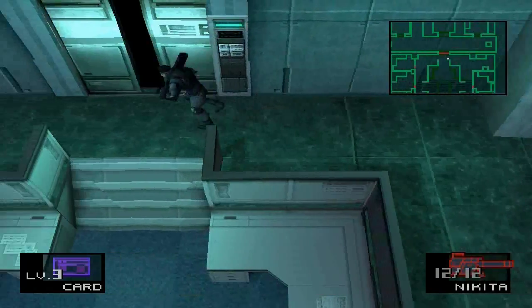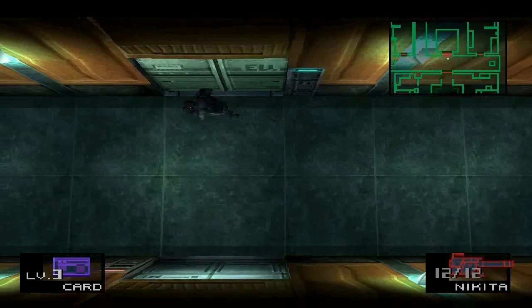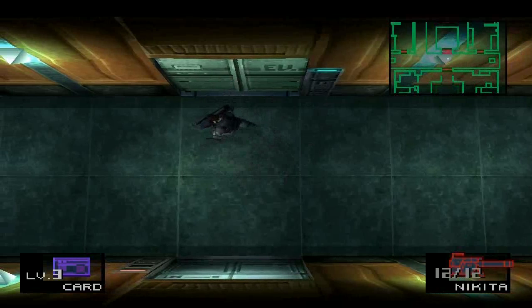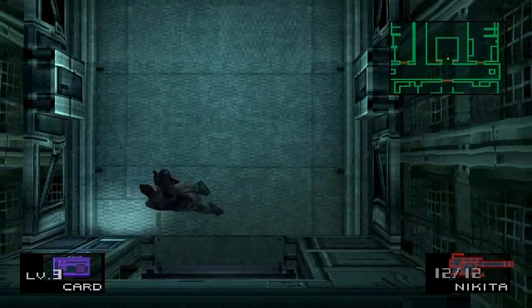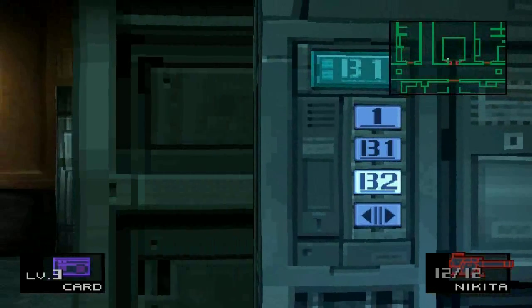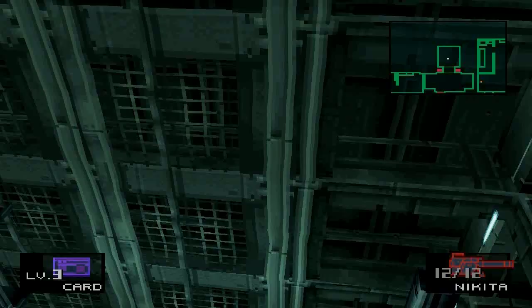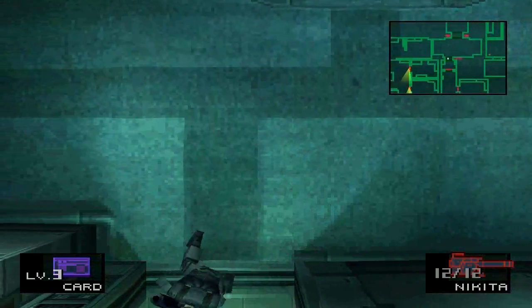All right, now we've got the Nikita Missile Launcher and we're going to go back down to B2 and settle things with that evil switchboard. It's got a funny sound effect — I don't think I've heard that before. What's cool about this thing is you can punch with it in your hand — it's like the biggest gun you can do that with. It's a remote-controlled missile, so when you shoot it, you can go into first-person view and actually steer the rocket. I always thought that was really cool — it made this weapon stand out.